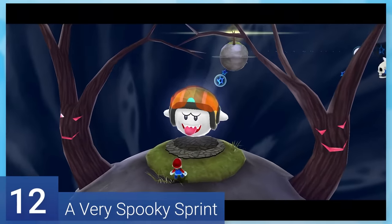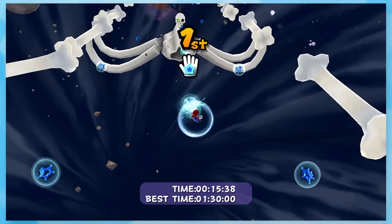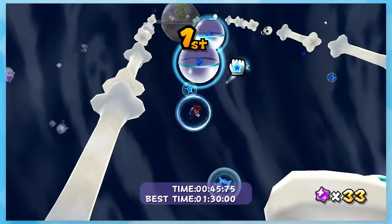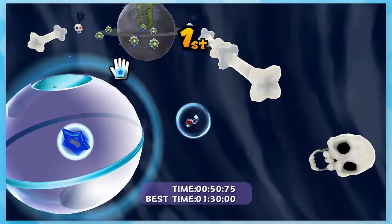12: A Very Spooky Sprint. It's time to race the Ghostfella with Polestars. This actually gets a little challenging if you aren't moving fast with the Polestars. He's not super fast in this particular race, but you still need to schmoov to get the prize.